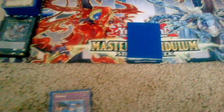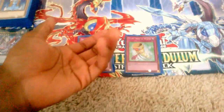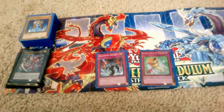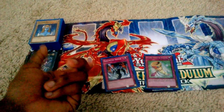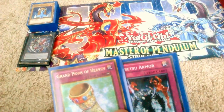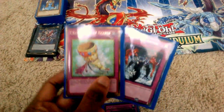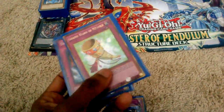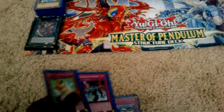And then you have counters, which basically work like normals. I don't really know what the difference is — you just activate them and then you use them. Well, the difference between Sakuretsu Armor and Grand Horn of Heaven is that Grand Horn of Heaven negates a special summoning of a monster for my opponent, and Sakuretsu Armor is only activated when an opponent declares an attack against one of my monsters. But other than that, I really can't understand the difference because I use these two the exact same way.